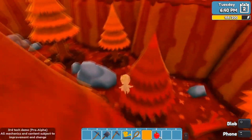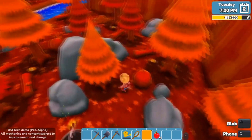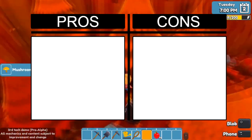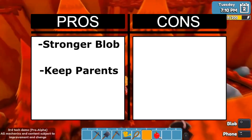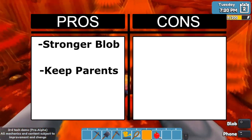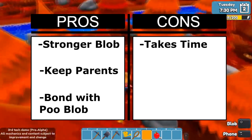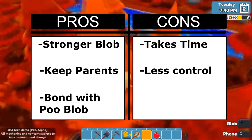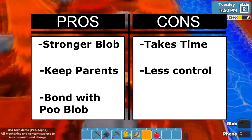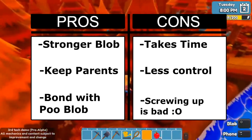Let's touch on the pros and cons of each. With crossbreeding, the pros are that you get a stronger blob in general, you get to keep the parent blobs, and if you're into the more day-to-day stuff you get to bond with your creatures. The cons are that breeding seems to take a decent amount of time, you'll have less influence over which features pass to the child, and you run the risk of creating offspring with poor stats if not cared for properly — leading you to have to go through the entire process again.